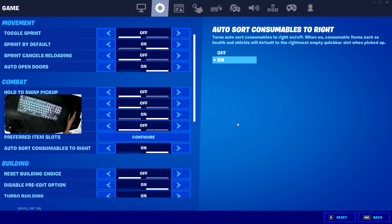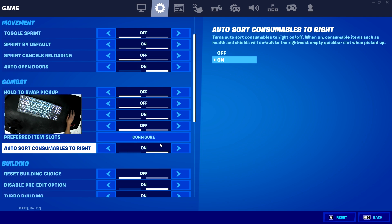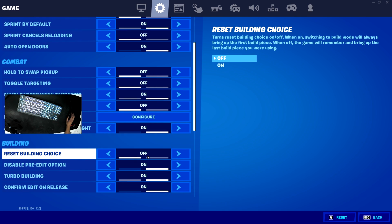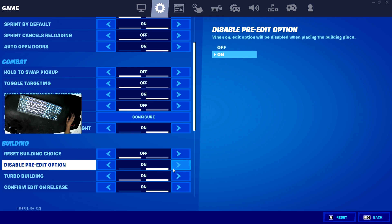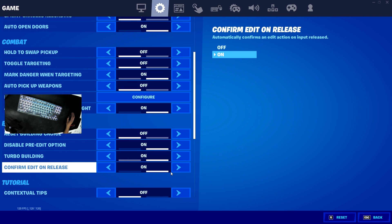Mark danger while targeting should be on. You need to double click your ping button — it marks the little red thing so your teammates know where the danger is. For auto-pickup weapons, I have it off. Preferred item slots I have on — what this does is when you have a certain item in your inventory, it makes it go to that slot. Auto-store consumables to the right, I have it on. Reset building choice off. Disable pre-edit option on — this is really important if you're a beginner because you will mess up a lot of edits by pre-editing them. Turbo building should be on, obviously. Confirm edit on release, you should have it on.